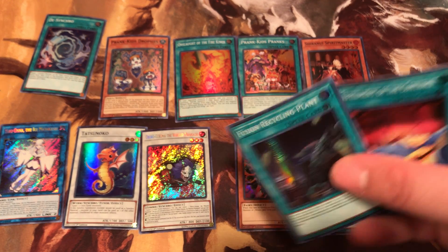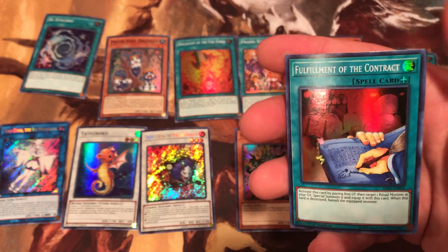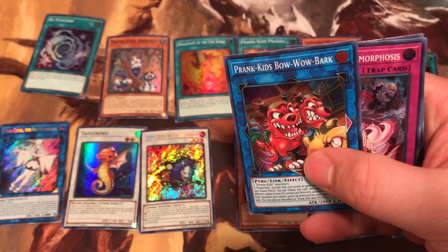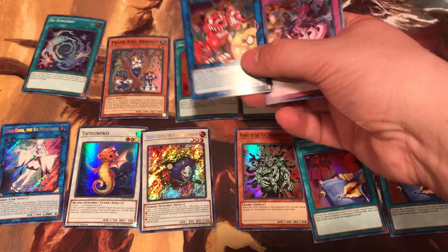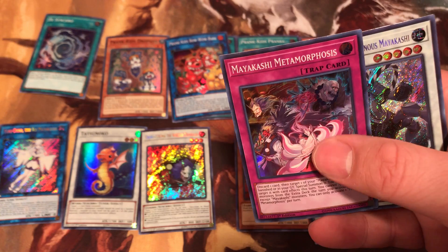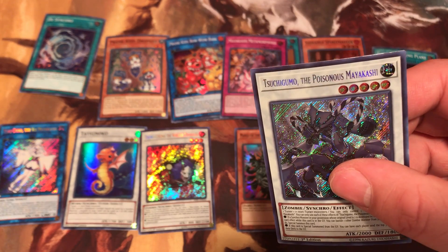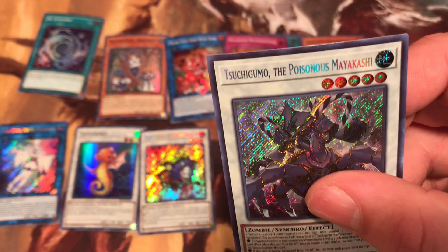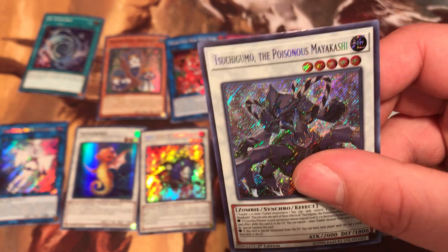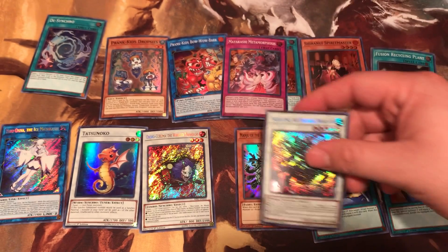Third pack: we got Fusion Recycling Plant, Fulfillment of Contract, Prank Boys Bow Wow Bark, Mushroom Metaphors, and we got Tessahooko — Tessahooko the Poisonous Masuki. I don't even know how to pronounce it, but very nice.